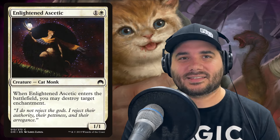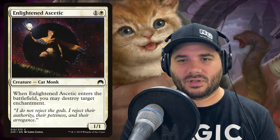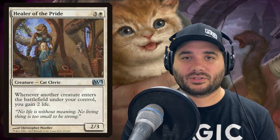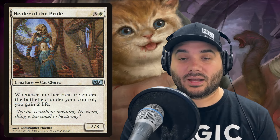Next we've got Enlightened Aesthetic — a cat monk. When it enters, you may destroy a target enchantment, so some removal. We've got Healer of the Pride — whenever another creature enters the battlefield under your control, you gain two life. Making all these tokens, we can gain a whole bunch of life with that.